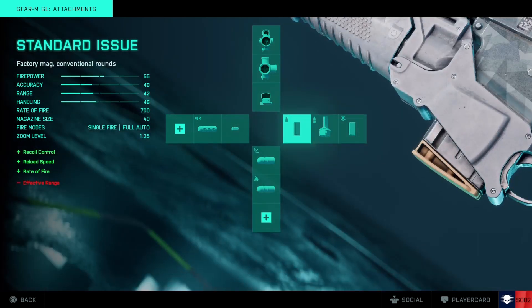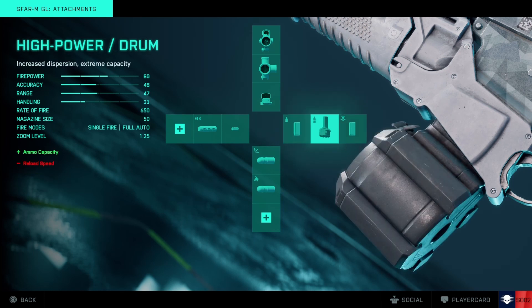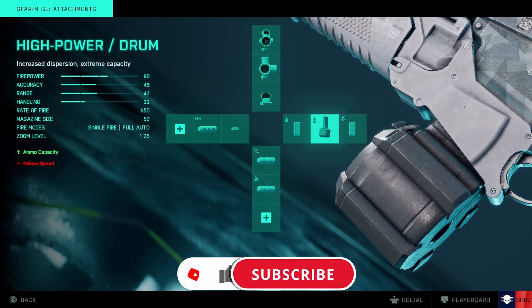For the ammunition, I use the standard rounds. With this, you have the potential to four-shot enemies up to five meters. Beyond that, the gun is a five-shot kill up to 50 meters. I also use the high-power drum mag as an ammo reserve. This is good, but it causes the gun to be a five-shot kill at all ranges, making it more ideal at engagements beyond 50 meters.